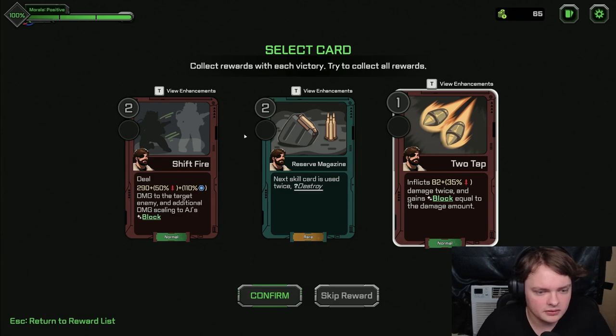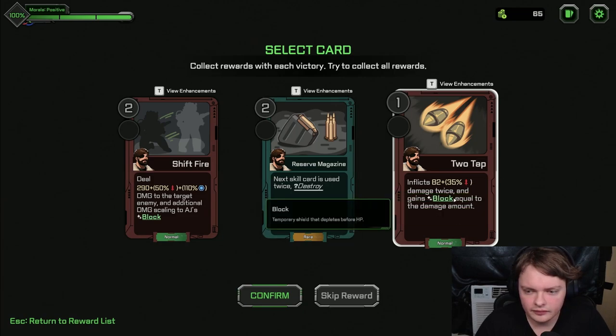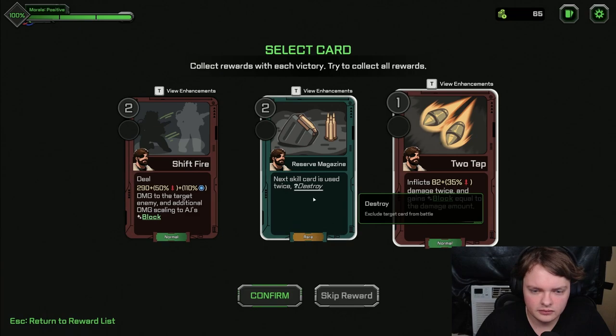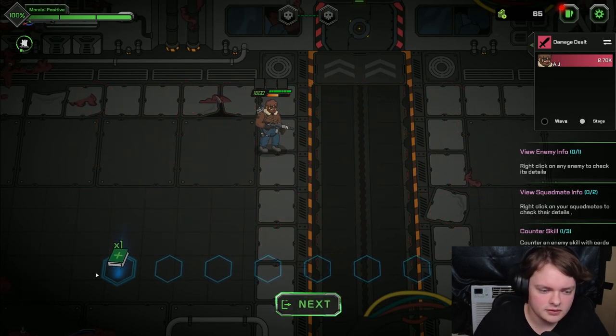Shitfire. Damage to the turret. Skill is used twice. Gains block out of the turret — yay! I'm going to step up. Next card is used twice. Consider rare.